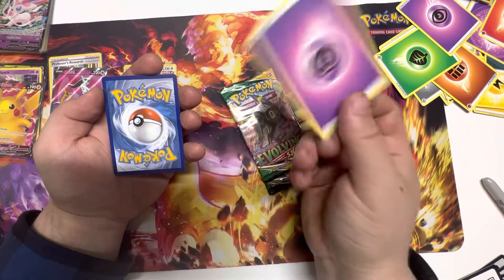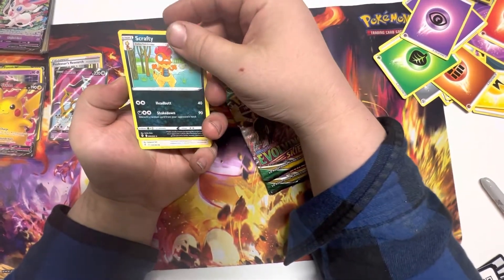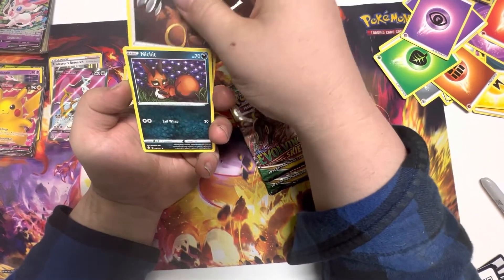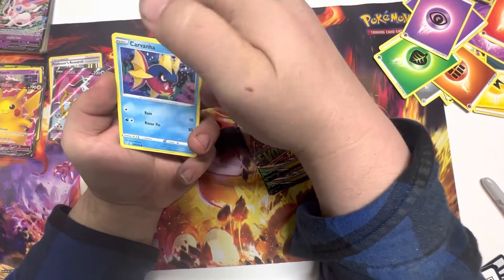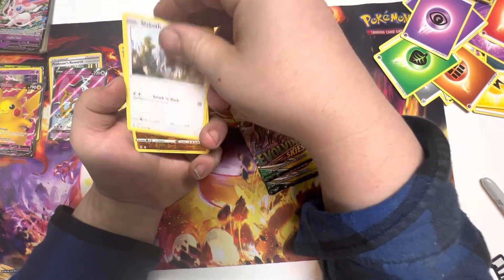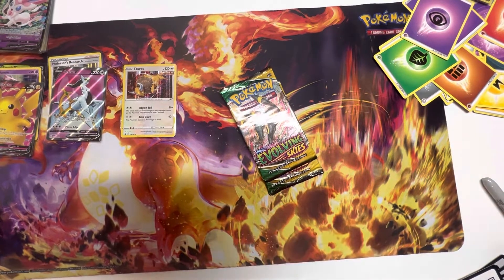First Evolving Skies pack — Psychic energy. We have a Scrafty, a Sigilyph, a Shinks, a Nincada, a Bergmite, a Carvanha, a Murkrow, a Slakoth, a Gigalith, and a Seismitoad. Not exactly what I was hoping for.